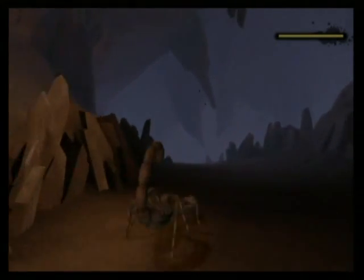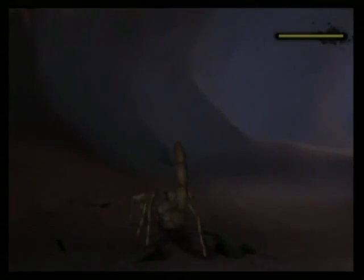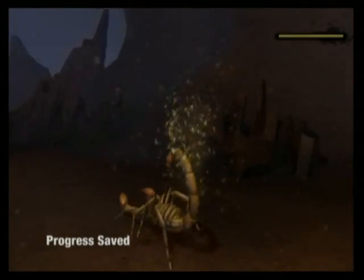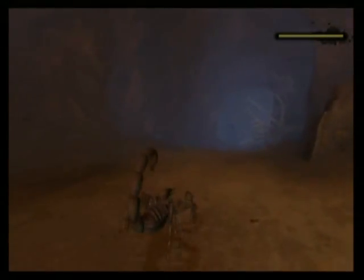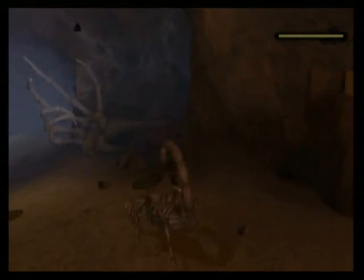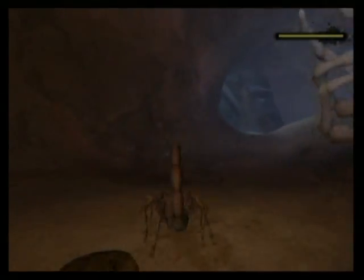I guess we've walked ourselves into a dead end here. Maybe we need to go here. In the scorpion levels, there are also plenty of grubs to eat. Let's see — that way, I think. What is that? Oh, it's a skeleton — there's a dead guy in here. And lots and lots of spiders.